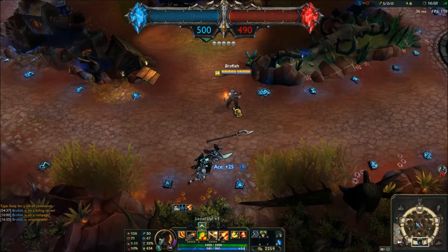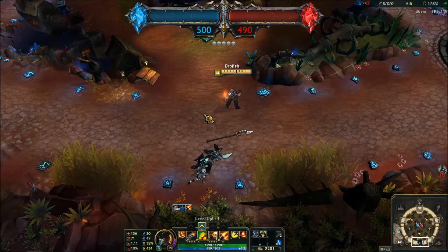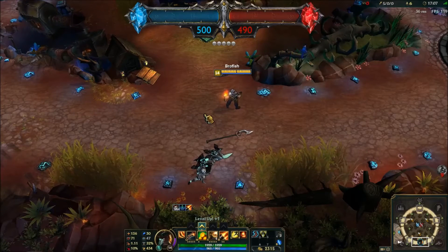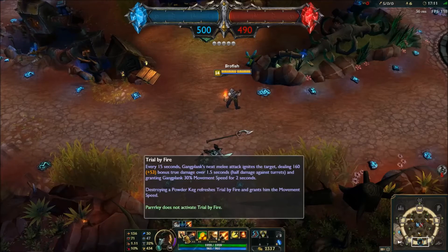I went through all of his armor. He had Dead Man's Plate, and I was hitting him for tons of true damage and ignoring much of his armor. That is what it looks like when you apply his passive multiple times — you're going to be blowing through everything.